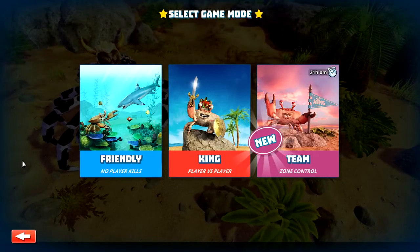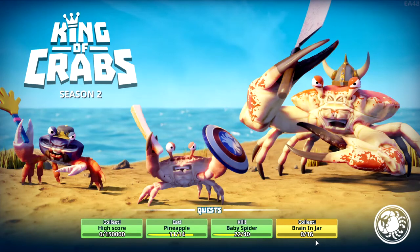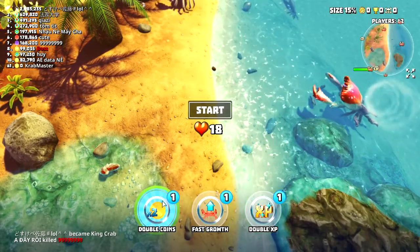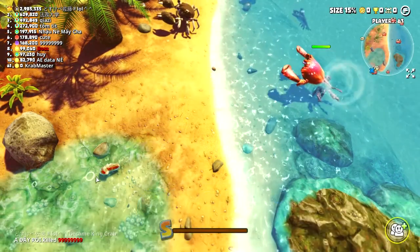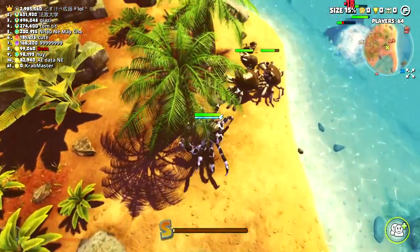We're going to play some King mode. Team Gaming is on, but we'll ignore that. Ooh, Brainer Jar 16. New mission. And here we go. Time to get some boosters on. Let's get double coin. Now there's a size gauge as well as a new feature in the game.